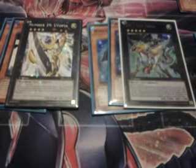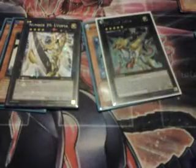Exceed summon for Utopia. Then by making Soldier and Shark — and you can do Double Shark by making them both right at Level 5 — overlay for ZW Leo Arms. Having ZW Leo Arms is pretty good as a 3000 beater, but it can attack directly. You then activate its effect, detaching to search out a ZW.